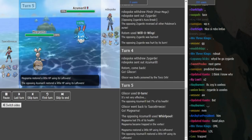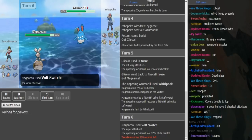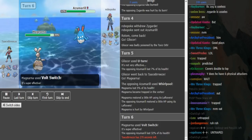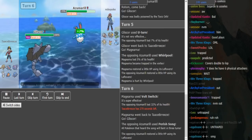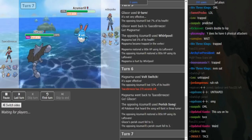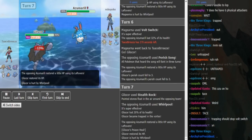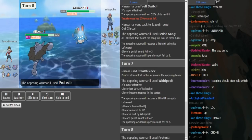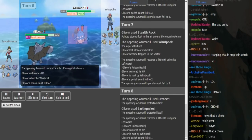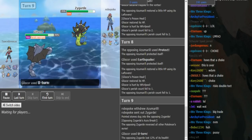Robopoke reveals that he has Whirlpool Azumarill. But the Magearna has Volt Switch and is able to get out there pretty safely. Probably going to go to Gliscor to get rocks up, though he could go to Rotom as well to threaten more damage with the Volt Switch. He just goes to Gliscor as Robopoke goes for the Perish Song. This isn't enough turns for him to prevent rocks going up and removing his Gliscor, so Tace is pretty good here. Rocks go up. Tace can just U-turn out. He actually Earthquakes - I definitely would have U-turned there because the Earthquake doesn't kill Azumarill. So he didn't need to go for Protect there, but it worked out. He U-turns out on the burnt Zygarde.